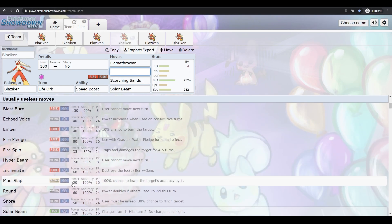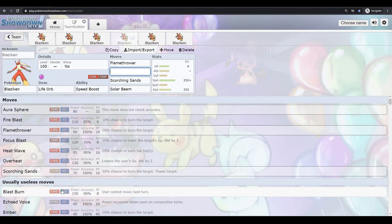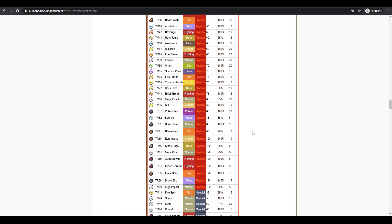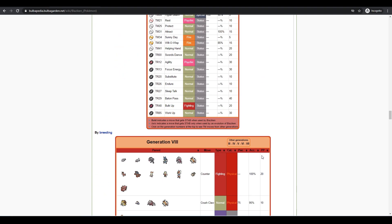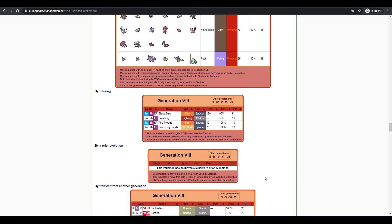For special moves you have Fire, Mud Slap, Normal, Solar Beam, and Vacuum Wave as priority — but actually Blaziken doesn't learn Vacuum Wave in Sword and Shield. It really does not have very good special coverage at all. You have Fire Blast, Scorching Sand, and mostly physical options.